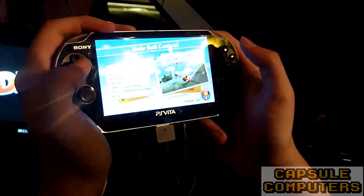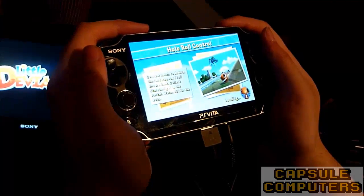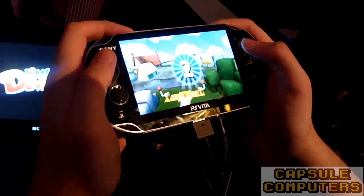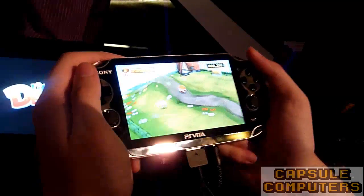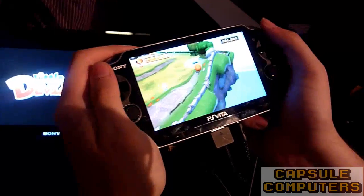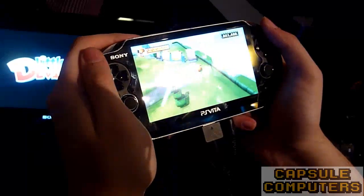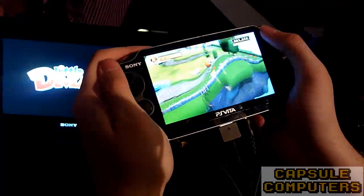This one uses rear touch exclusively. This is what was shown as a tech demo back in January when they showed the NGP. You move your finger around on the touchpad at the back and it deforms the landscape, allowing you to move the deviant around. Travis is putting his finger on the back of the PS Vita and lifting up the world so the deviant can move into the hole. You've got to get used to placing your fingers around, but once you get used to it you can do it really well. It gets harder as you go. The rear touchpad is also pressure sensitive, though we're not using that for this particular level.